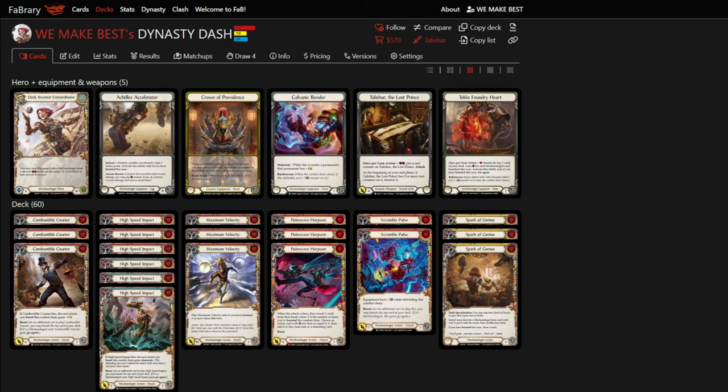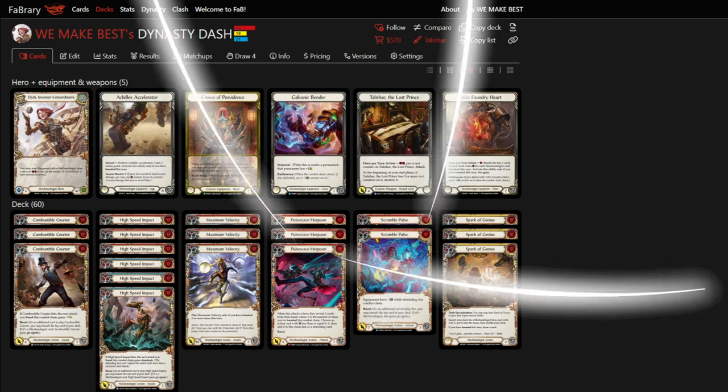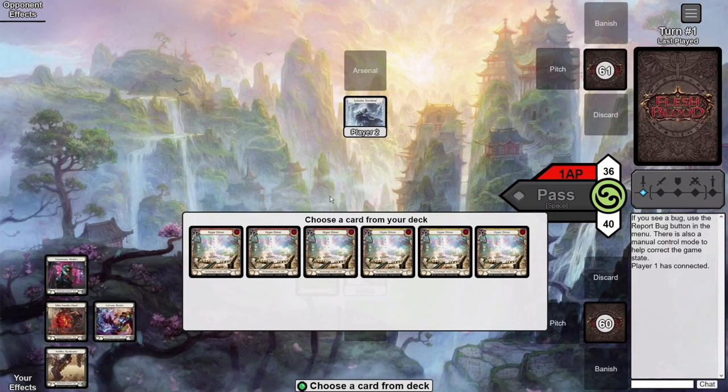That's it for the deck tech — feel free to test the list out; we'll leave it in the description. Let's get into some gameplay breakdowns to show you the Mechanoid OTK combo in action. We're going over two games: we'll start with the Mechanoid because it's awesome, and then after that we'll show you how to play the main deck — the Wombat Dash — to show exactly how powerful that is as well.